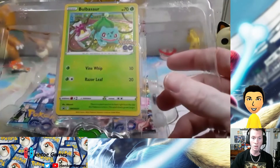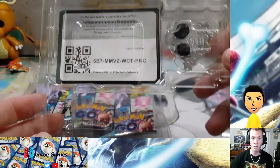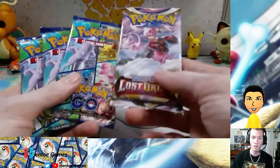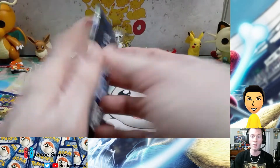There is the special card, there's the pin, and it's the code card. So we have three packs that we're going to be opening, and then like I said, we have the Lost Origins. So let's get started with the Pokemon Go packs.